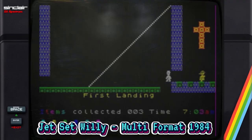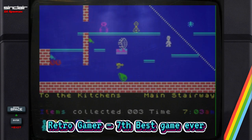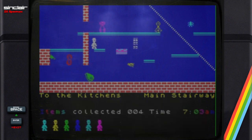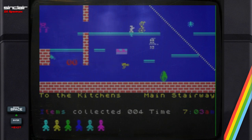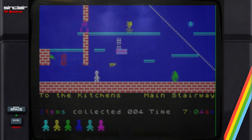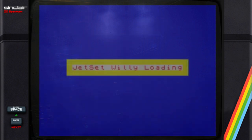Matthew Smith did himself proud once again with a sequel to the brilliant Manic Miner. Jet Set Willy provides an excellent challenge and graphics that have really stood the test of time. There are moments reminiscent of Hunchback, but there are over 60 different screens. You control Willy, who has to visit all the rooms of a vast mansion cleaning up all the debris of the previous night's party. This is as close to an adventure game as things get, and you'll need pen and paper to map out the mansion. It's still one of the best ZX Spectrum games ever made.